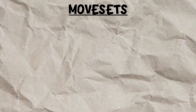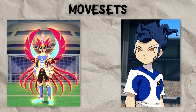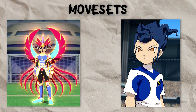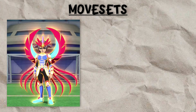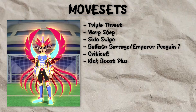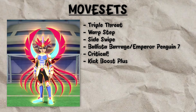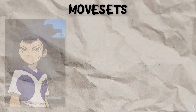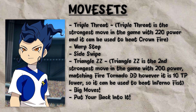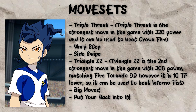You're going to want to have your forwards be either spirit forwards or non-spirit forwards. Your spirit forward is the player who is going to have their fighting spirit active for basically 99% of the time. So their moveset, instead of having Big Moves and Put Your Back Into It — because they don't care about their normal TP — are going to have Critical and Kick Boost+, while their other moves can be Triple Threat, Warp Step, Side Swipe, and Ballista Barrage or Emperor Penguin 7. On the other hand, your non-spirit forward is going to have Big Moves and Put Your Back Into It, alongside Warp Step, Side Swipe, Triangle ZZ, and Triple Threat, which is the strongest move in the game.